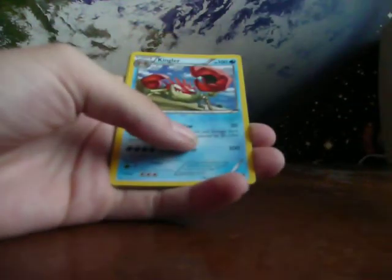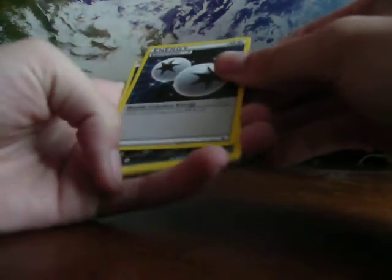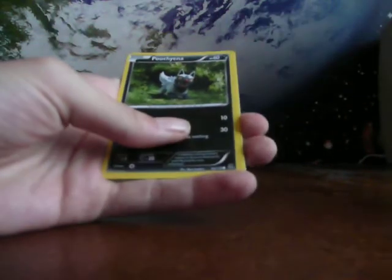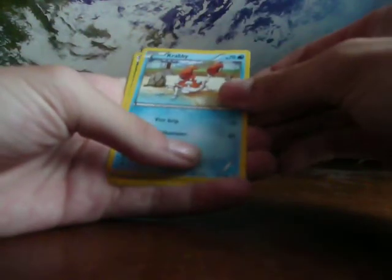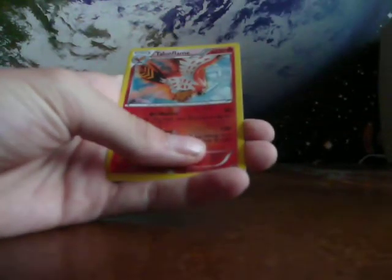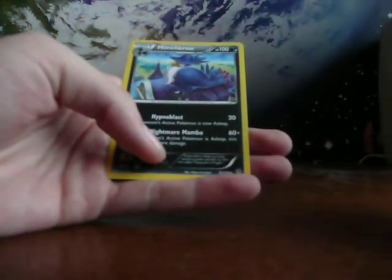Gengar Spirit Link — cool card. Kingler. Special Double Colorless Energy. Murkrow. Bunnelby. Krabby. Grumpig. Talonflame reverse hollow. And the rare is Honchkrow.